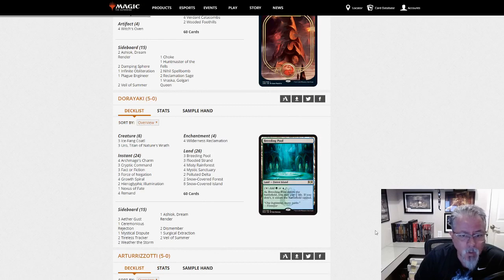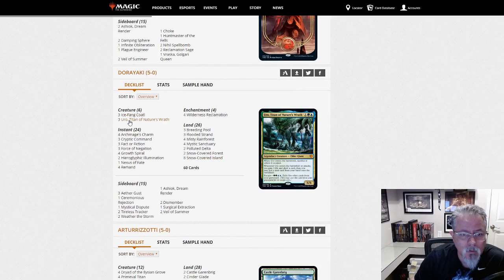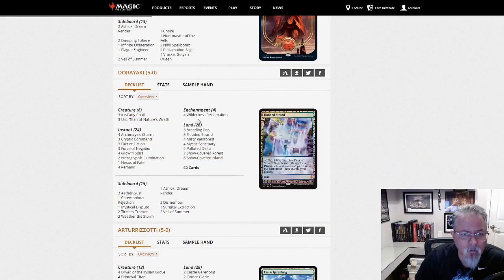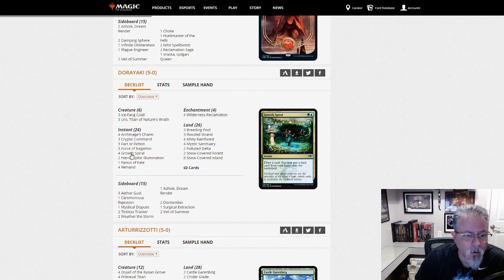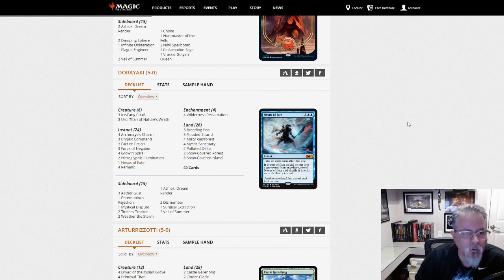Dorayaki with Blue-Green Snow Control. Uro and Coatl are the only creatures. This is a Wilderness Reclamation deck. Nexus. Okay — Simic Nexus. I don't like that card. I think that was a design mistake.